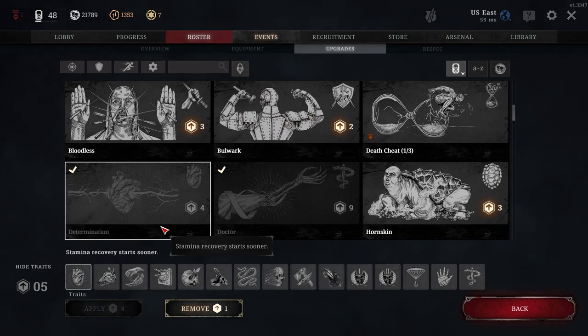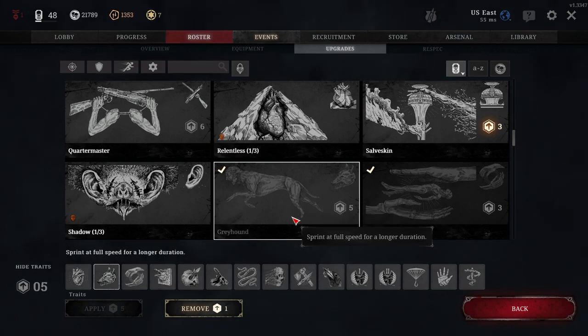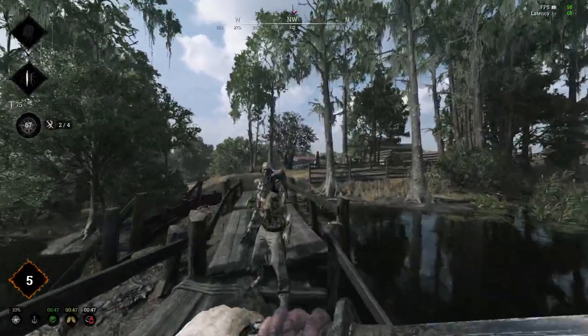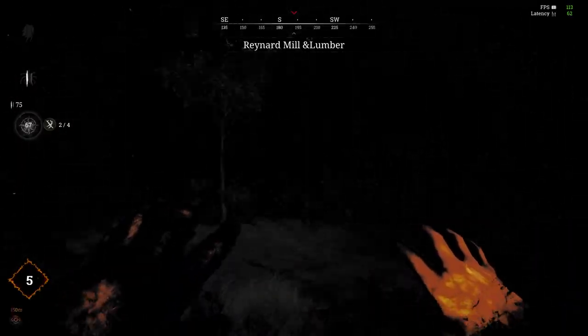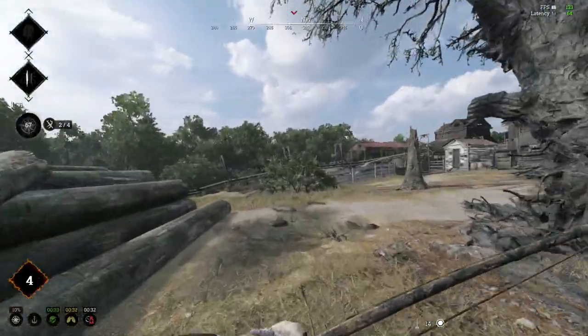Greyhound is another one I like since I navigate the map aggressively. It costs five trait points and lets you sprint at full speed for a longer duration. This is really big for me whenever I use Serpent to steal a bounty token from a compound — I can get out of harm's way quickly. With the stamina boosts from other perks and Greyhound's extended sprint, I can create more space between me and the enemies trying to track me down before I extract.